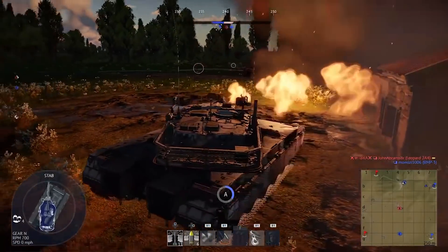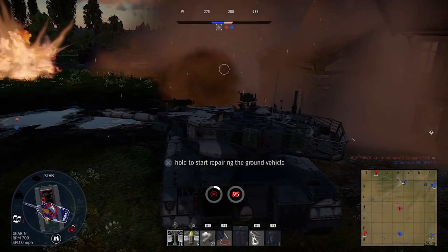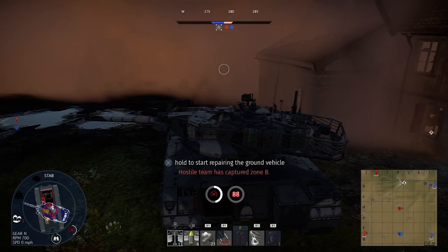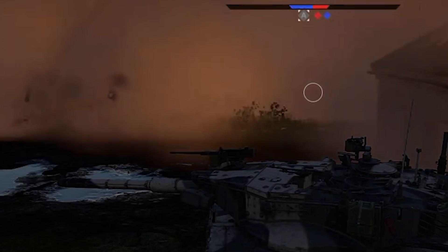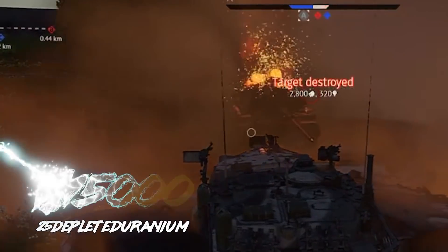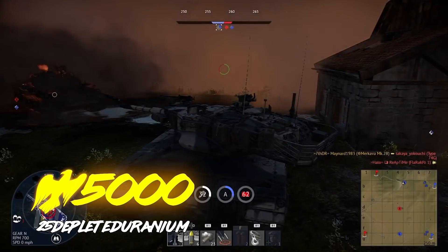When your turret's horizontal drive gets shot, in most cases you're bound to see the hangar screen soon enough — unless your enemy drives right into the aim themselves. This is exactly what happened in the video sent to us by 25 Depleted Uranium. With so much smoke around, the enemy probably got confused and drove right where the gun was pointed at. Guess what happened next? Nice turn of events. 5,000 eagles are yours, 25!